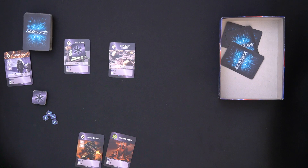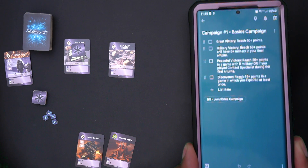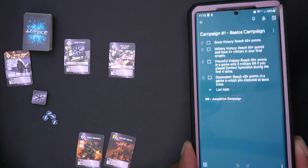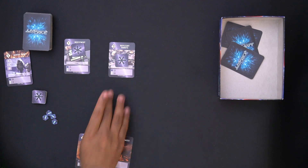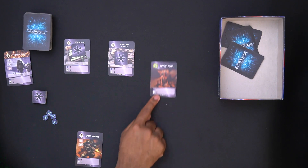I'm doing okay. Given that I have no military right now, I can try to go for Great Victory — reach 60 points straight — or Peaceful Victory: 50 points in a game with zero military, or if I play Contact Specialist during my first four turns. Alternatively I can go for Discover: reach 45 points in a game where I explored at least once, which means taking an action to just draw some cards. I'm not going to commit fully to anything yet.